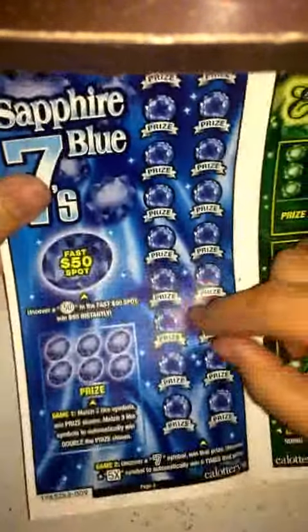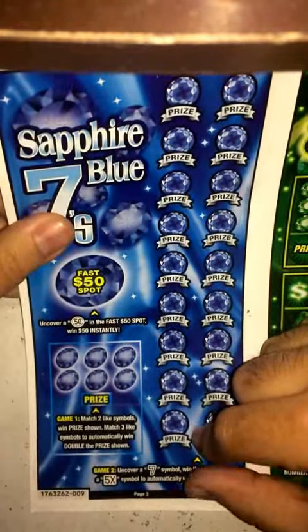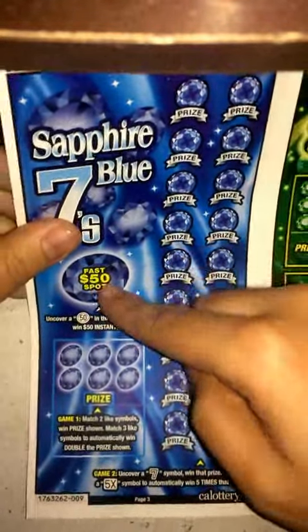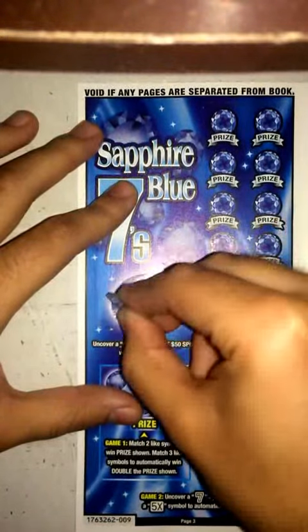What's up guys, this time we're on page three here — Sapphire Blue Sevens. Let's go ahead and get started on it. First thing I hear is the dollar spot — I got a $5, so nothing there.